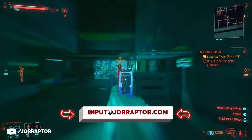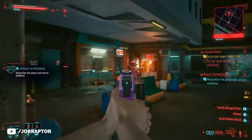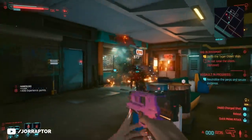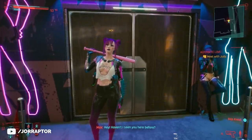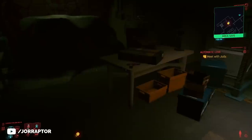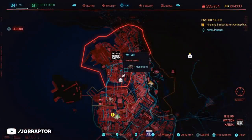Let's touch on some more weapons. Another amazing pistol that also fires an extra round per shot is Lizzie. Maybe you already got this during the Automatic Love mission that opens up immediately at the start of Act 2 — so that's after the heist. But if you missed it, you can actually go back to Lizzie's Bar to get it. The bar is over here on the map in Watson, also noted with a bar icon.